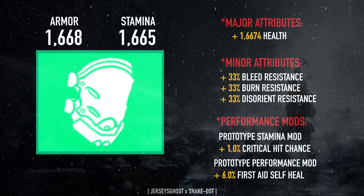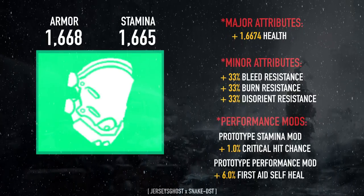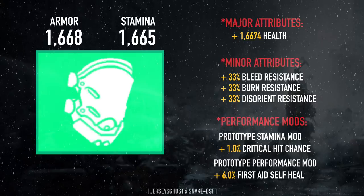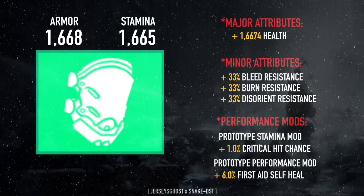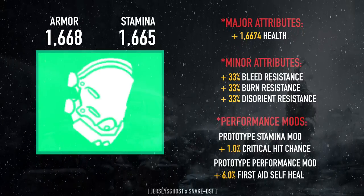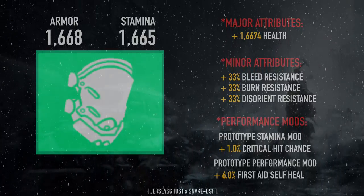My knee pads are health rolled with a stamina roll, fully optimized with bleed, burn, and disorient resistance. Those minor attributes help out a little when it comes to being disoriented, burned, or bleeding. I have health on them for survivability. The mods are a stamina with crit chance mod and a 6% first aid self-heal mod.